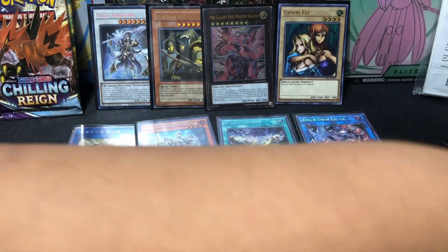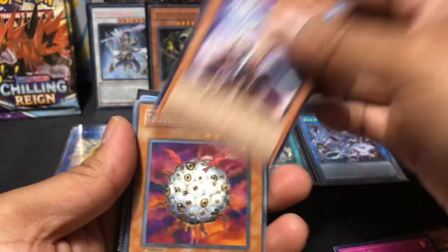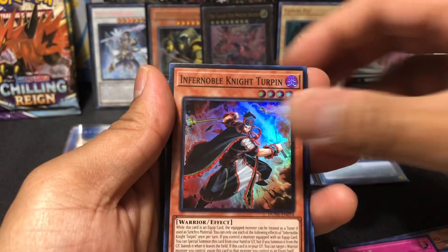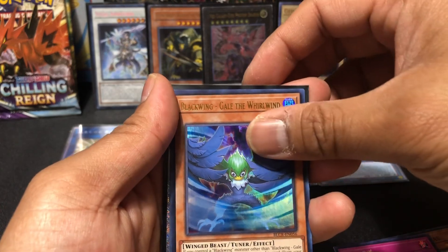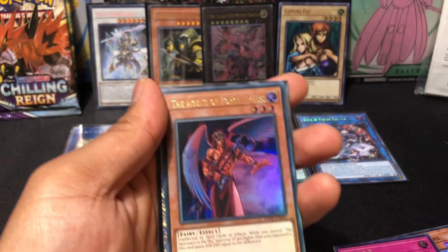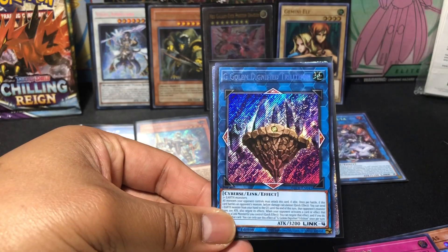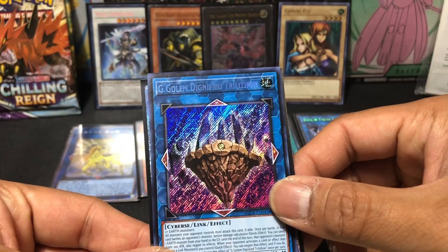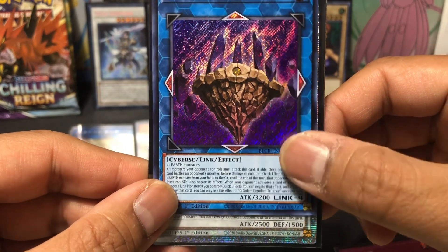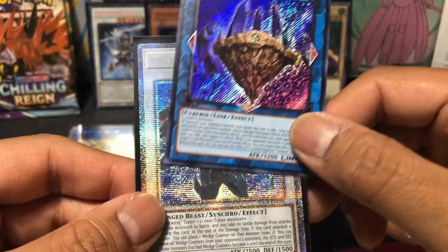I wonder how old these packs are, or how old the cards are from them. There's a freaking Starlight in this one guys! Thousand Night Jellyfish. Tatsunoko. Inferno Boil Knight. Manilium Torib. Blackwing Gale Whirlwind. Toolbox. The Agent of Force Mars. Gollum Dignified. Trilathon — it's a synchro with 2500 attack. This is a Starlight right? From Battles of Legends — Crystals of Revenge.